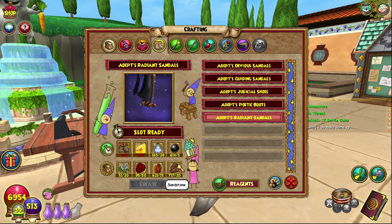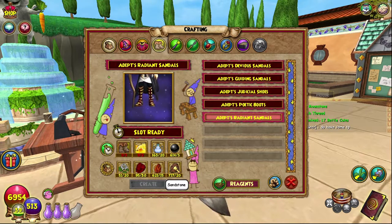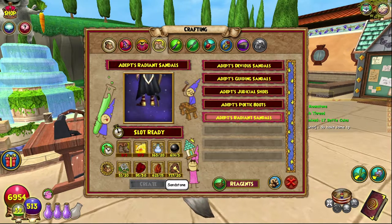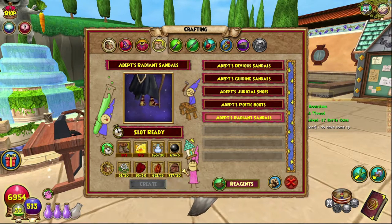Blood moss — I recommend farming pink dandelions, or you can go get that in the Athenium or the Shadow Palace. And sandstone, which is kind of difficult. The best way I get it is from gardening — random stuff usually. I believe evil magma peas drop quite a bit of it, or it's either that or king parsley.